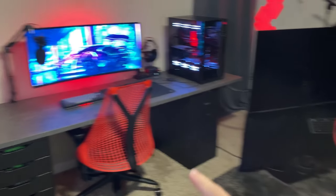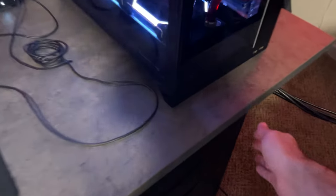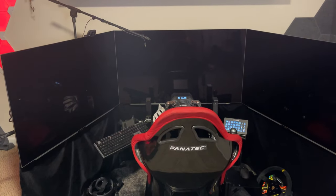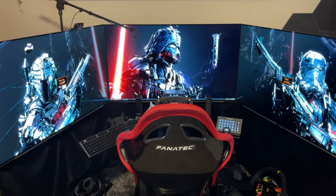In order to switch from my desktop setup to my sim racing setup, all I have to do is lean over here, feel for the button, click, and just wait a couple seconds, and these will pop on. There we go.